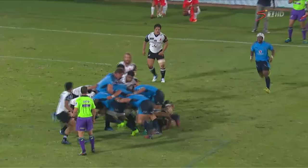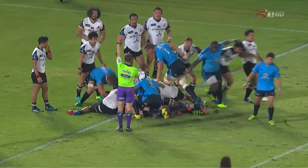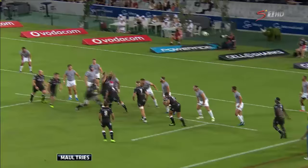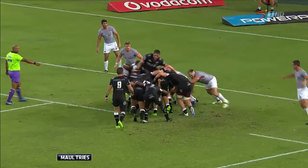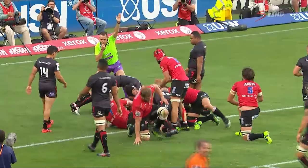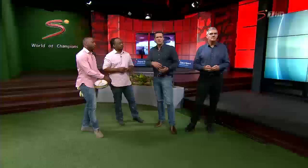We saw quite a few tries this weekend. The Bulls scored where they set up a fantastic maul, the Sunwolves not committing to stopping it and they scored a try off that. The Lions also scored a try off a maul, and the Sharks first as well with a maul try. The Lions used a different tactic — shifting the point of attack, with defenders close to the touchline, a 14 and a 9 not used to defending mauls. The Lions shifted it to the front of the maul, attacking in a different space and scoring that try.